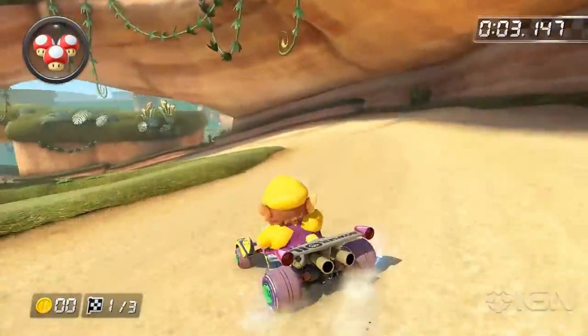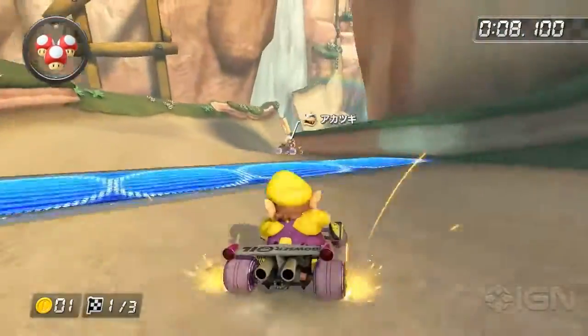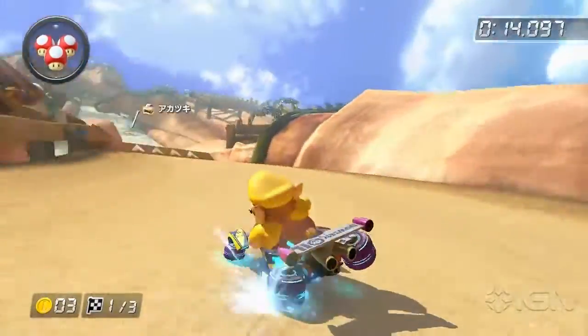On the second turn, drift out then in to make the best use of this corner. Fire hop after you release the boost. Drift around the next corner and land on a ramp.